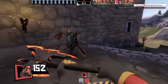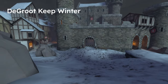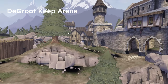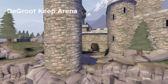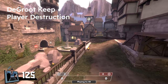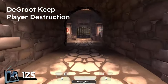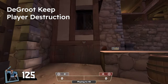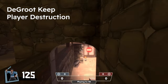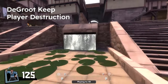Let's look at some workshop Degroot Keep maps. First, Degroot Keep but it's winter — looks very beautiful, might even look better than the normal one. Next, Degroot Keep but it's arena — the map is a bit broken, but arena might be interesting with medieval. Then there's Degroot Keep but it's player destruction, which looks amazing. Player destruction is a mode where you kill each other and collect souls — the first team to 45 souls wins, but be careful not to drop them.